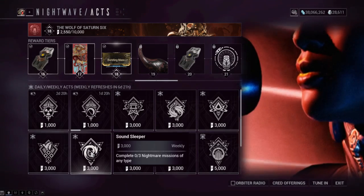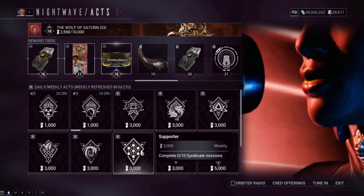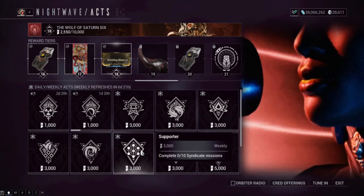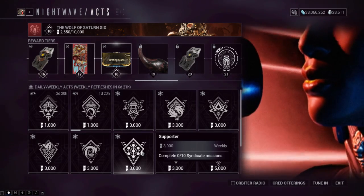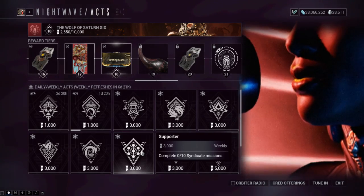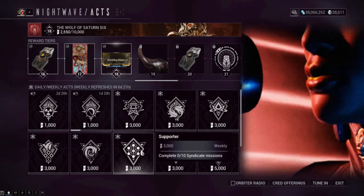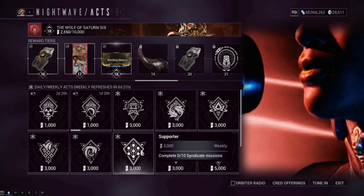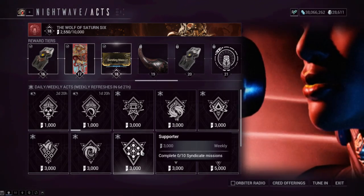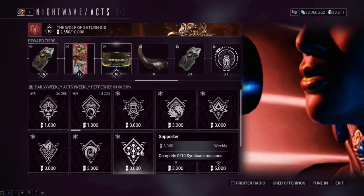Complete ten Syndicate missions. A good tip here: you can get taxied to a teammate's syndicate mission and those count too. Normally I only do two or three syndicate missions a day, but if a teammate has an exterminate syndicate mission up, you can join them and get progress toward this challenge. When this came up last time it took me about four days because I wasn't going out of my way, but if you want to finish it faster just join teammates on their syndicate missions. Note that you won't gain their syndicate's reputation, but the challenge progress still counts — as long as DE hasn't patched that.